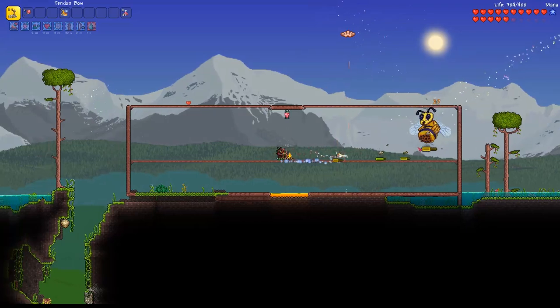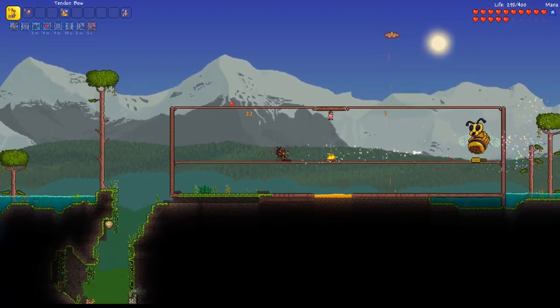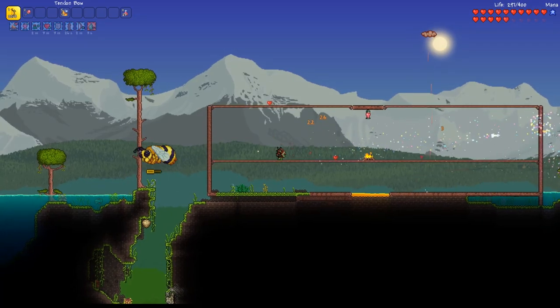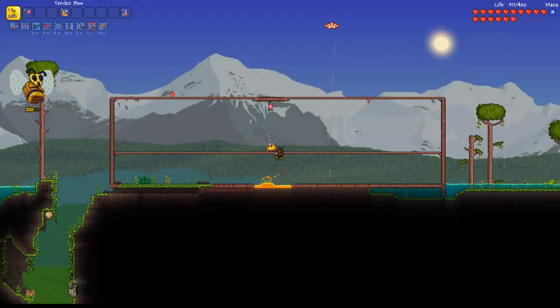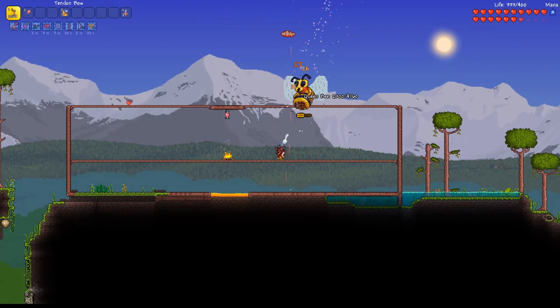Another bonus to using Jester Arrows is that they are not affected by gravity, which makes aiming a fair amount easier. I used 282 arrows for this fight, which requires just over 14 fallen stars to produce. I highly encourage you to defeat the Eye of Cthulhu and Brain of Cthulhu before tackling the Queen Bee — they are far easier, and the items they drop will make this fight a lot easier.